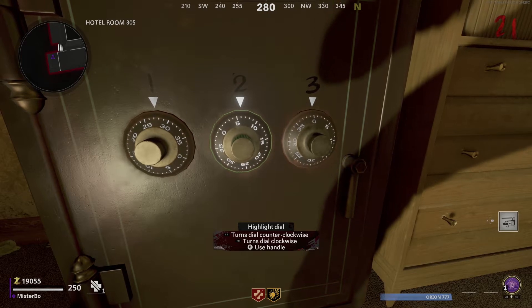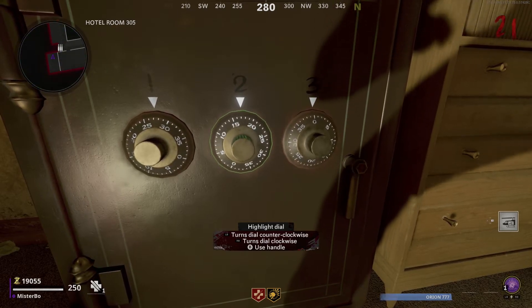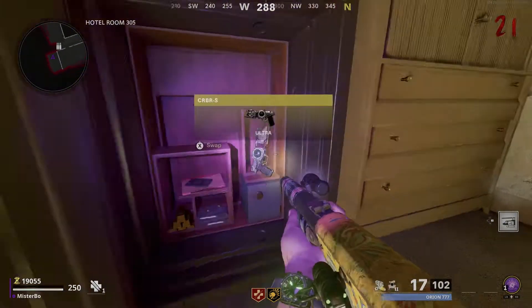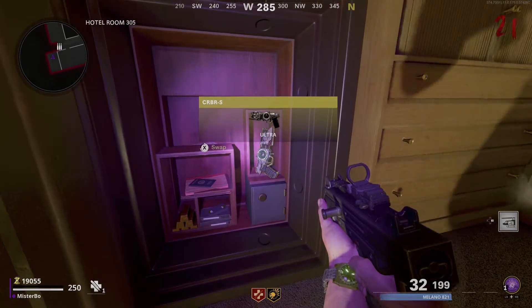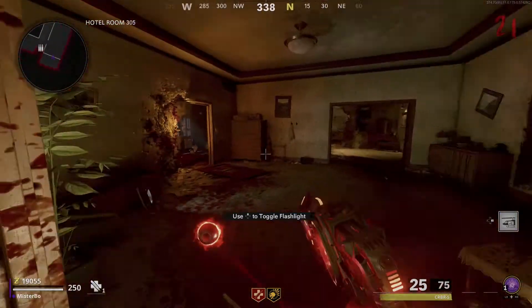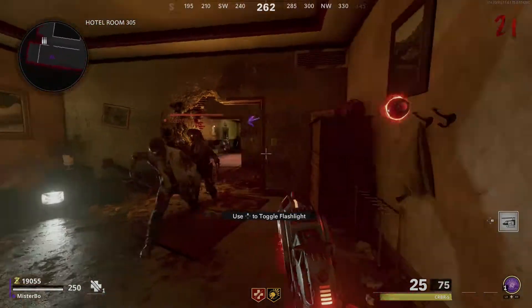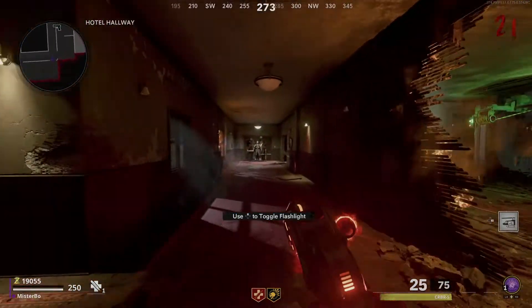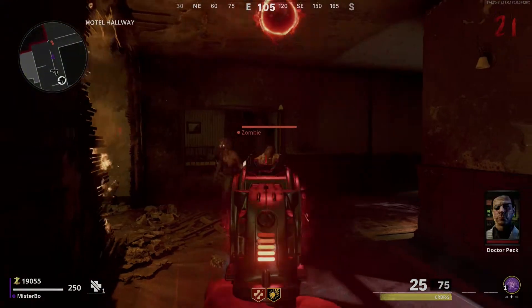On the first dial I turned it to 27, on the second dial I turned it to 19, and on the third dial I left it at zero. The safe opens up and inside you'll find your free wonder weapon — the Cerberus. This thing is crazy powerful and it comes in different variations.